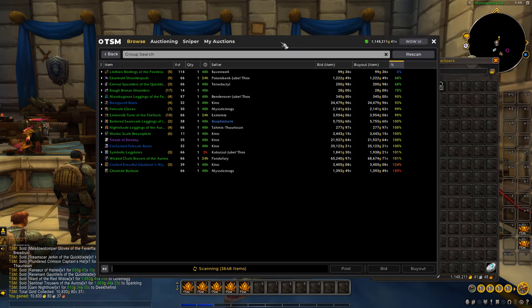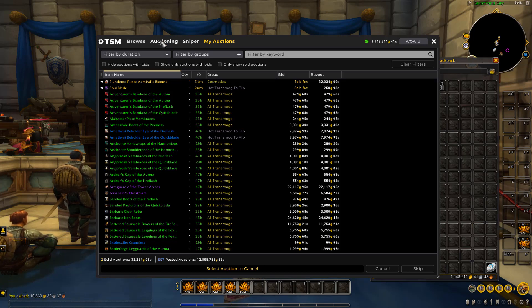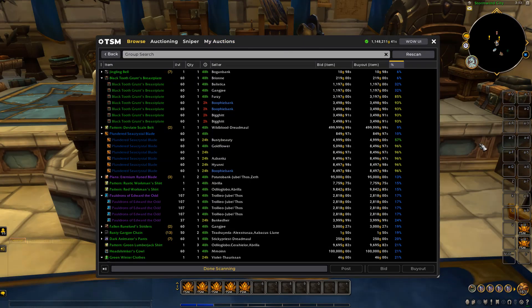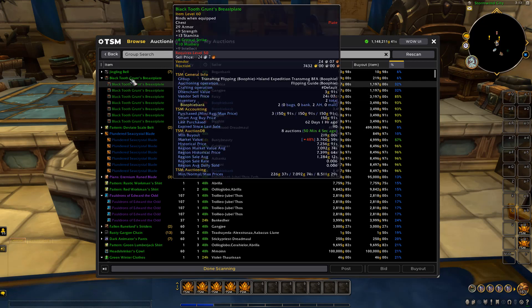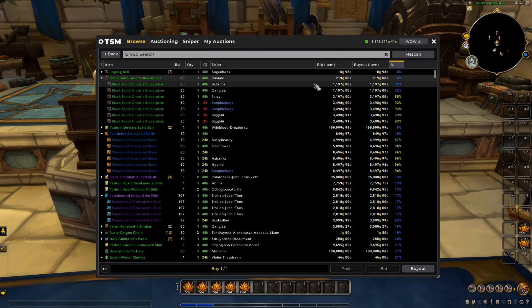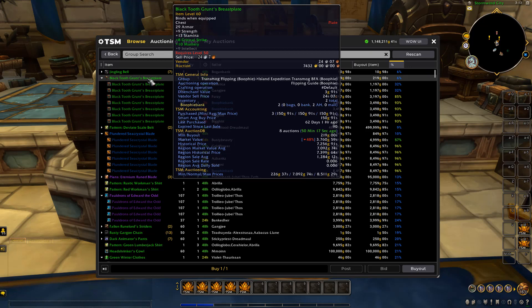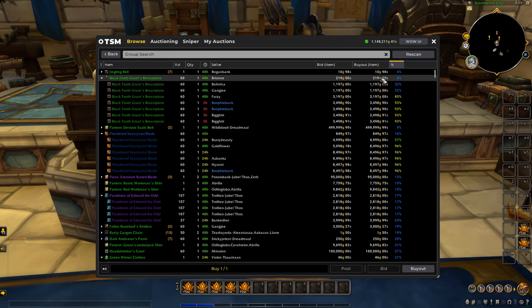So we're going to run a scan, buy a whole heap of things, and show you what we get in the mailbox. We're currently sitting at 1,148,000 gold, with 997 different items listed on the auction house with a value of 12.8 million. The scan is now complete. The first item has one listed for only 219 gold — that's an absolute steal. The next highest is 1.1K, all the way up to 3K, and the region sale average is 1.2K. We'll just buy the one for 219 gold.